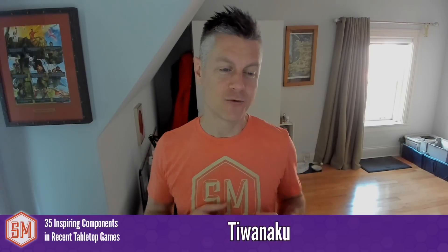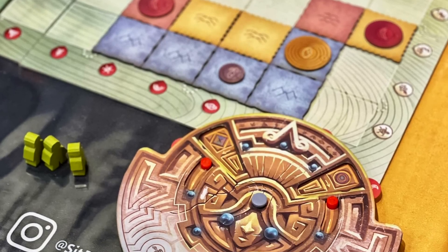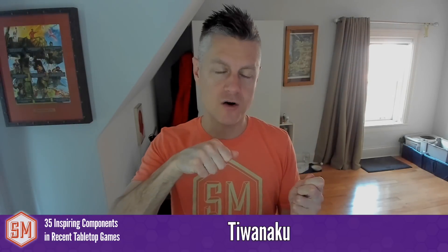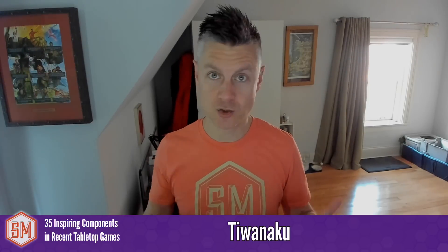Tiwanaku is a deduction game I really enjoyed recently. The mention is for the disc that holds scenarios. They could have used an app, but instead used a six-layer cardboard component where you slide in the scenario. Depending on which side you look at at any given point in the game, you can reveal different information based on that specific scenario. It's modular, holds different scenarios, removes the need for an app, and gives you this big chunky thing to pass around the table that feels really good to handle.